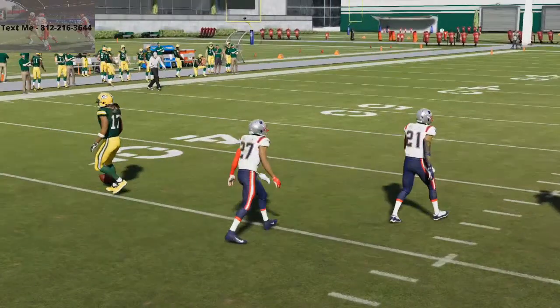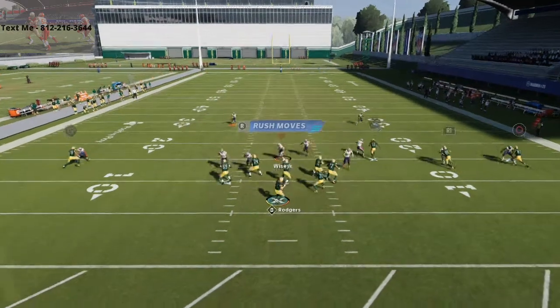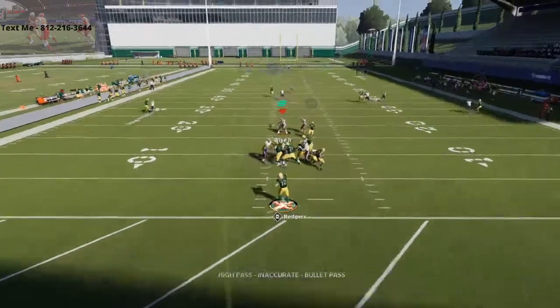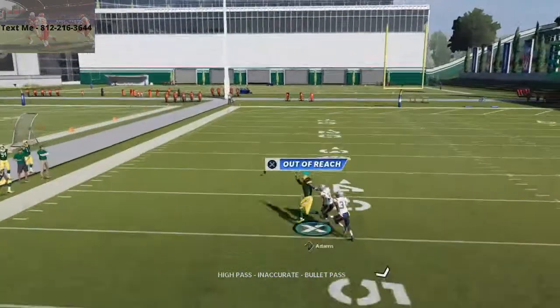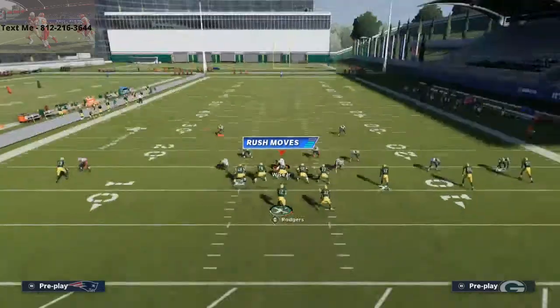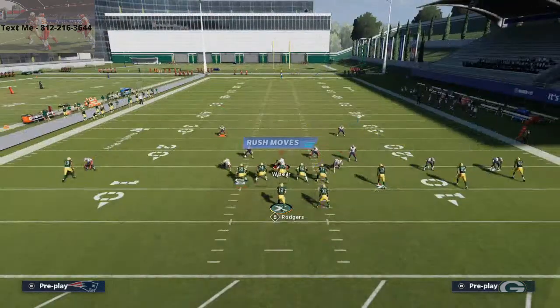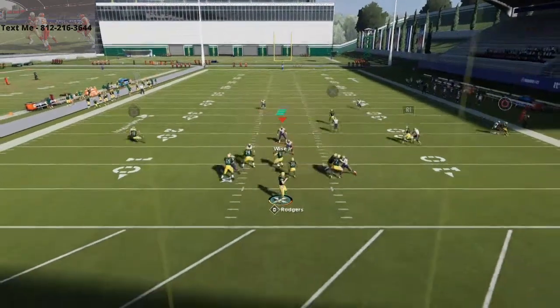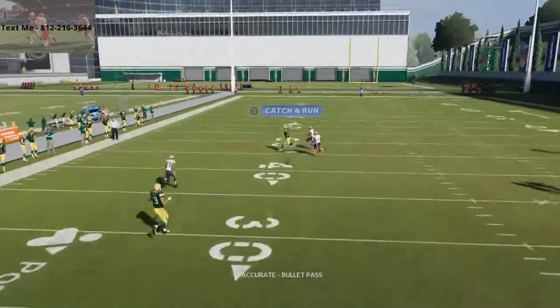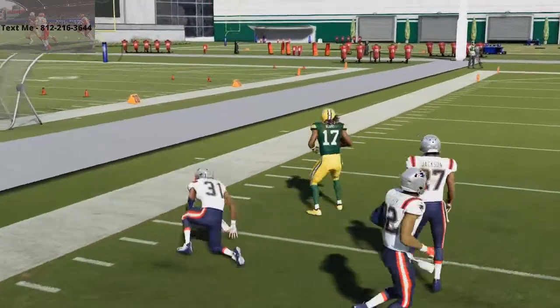But if they take the safeties away, even if they only play like one safety high — so something like this where you have one safety high, maybe a drop of coverage on the left — what you're going to see here is I can actually get this out and over the top. It's probably one of the best cover one beaters as well. Basically, as long as there's no deep half zone on the right side or on the left side of the field, you're going to be good against this. It's a really good play. Against that cover one defense, any kind of cover three or cover one D, this is going to absolutely torch it.